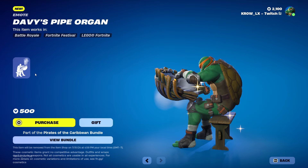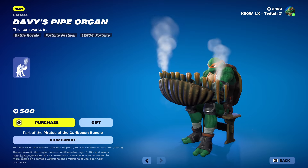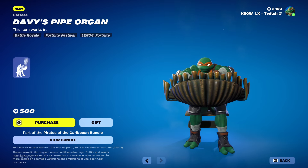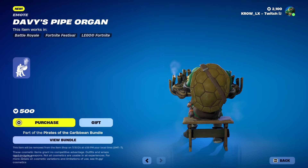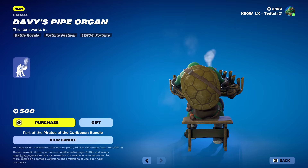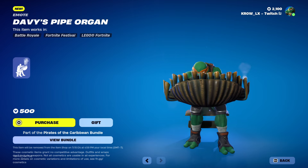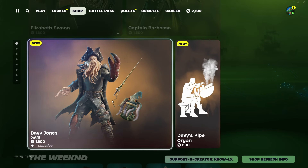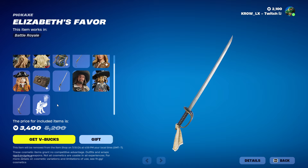Last but not least we have the Davy's Pipe Organ emote. My man is killing it — I like the little stool he sits on with the floating clam-style piano. Pretty solid overall; I like the smoke coming out of it. At 500 V-Bucks it is a little much, but there's a lot of detail going on, and I love the fact that it's included with the bundle.